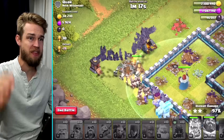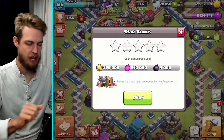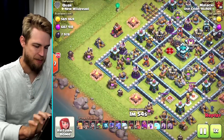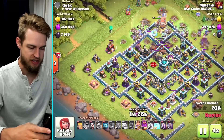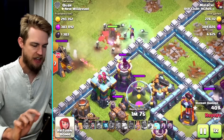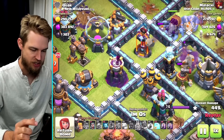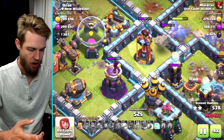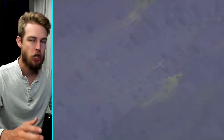Usually you just put troops out and they do whatever they want, but these guys are tapped in. Looking at the replay at 4x speed — the witches take out one wizard tower, but the surprising one is the other wizard tower. Is it really the bounce damage from this bowler that wipes out that wizard tower? Yes — the bowlers get rid of the inferno and the wizard tower. That was awesome, couldn't have planned it better myself.